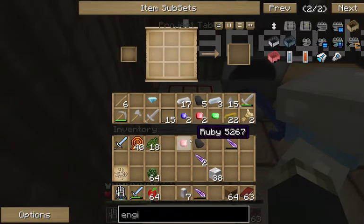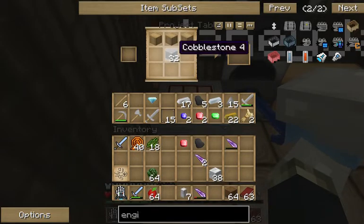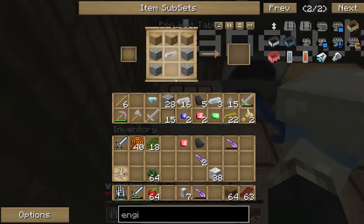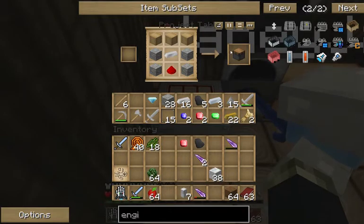The cobble on top? No — it's wood planks on the top. Wood planks on the top. And then you put cobble on the sides and on the bottom too. And then you put an iron in the middle and a redstone on the bottom. And you need two of those.